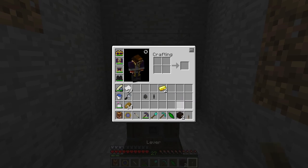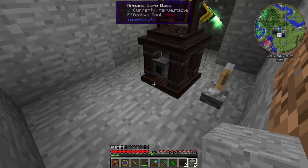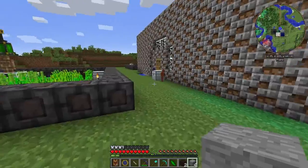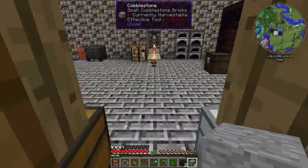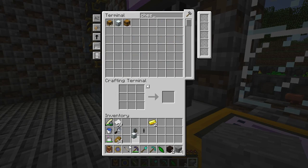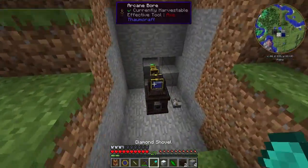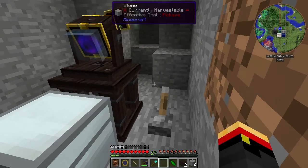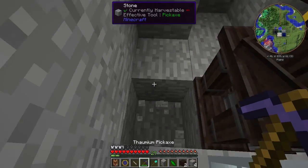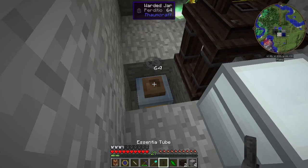All we have to do now is apply a Redstone signal and it will start mining — and it shoots things right out the back. So if we had an inventory, we could go ahead and put things right into that. You can also speed it up by applying Perdiccio Essentia, so let me go get a chest. I already have the Perdiccio — we just have to pipe that in to the Arcane Boar base. If we put a chest, it will start mining and putting things right in there. All we have to do is feed it the Perdiccio to speed it up: a jar of Perdiccio Essentia and a tube, and you can see it speed up quite a bit now.